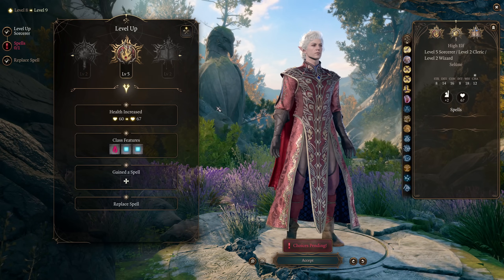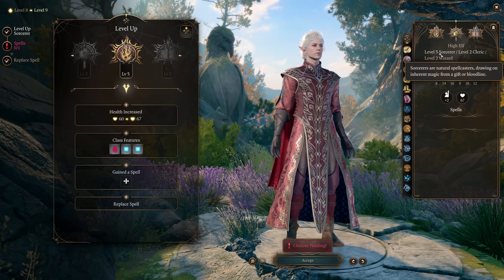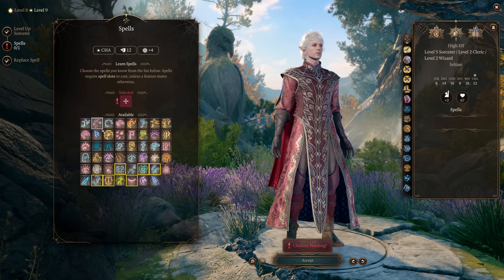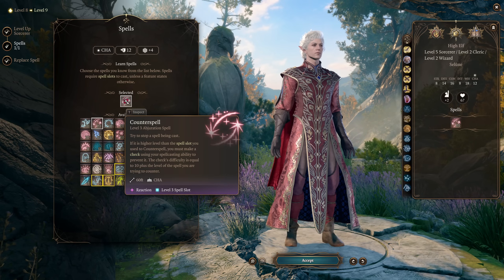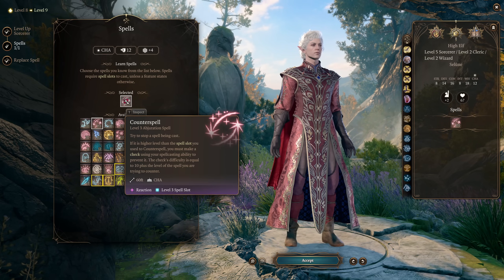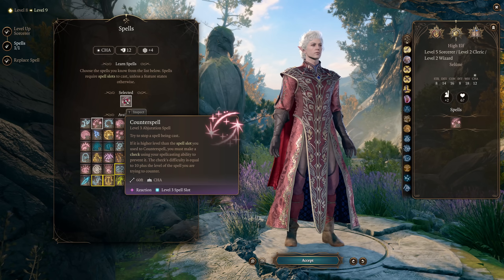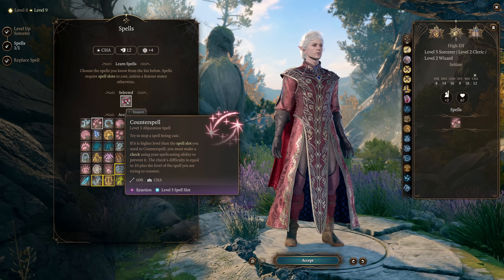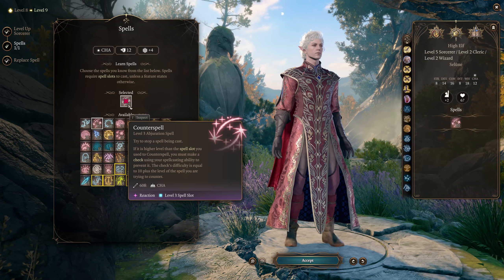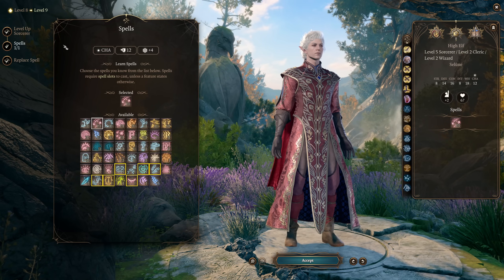At character level 9, we go back into Sorcerer for another sorcery point, but also because Sorcerer level 5 gives us access to a spell we cannot get from a scroll: Counterspell. There are no scrolls of Counterspell in the game, and it's one of the most important defensive reactions. You only have to make an ability check if you use a spell slot lower level than the enemy's spell, so just use the appropriate level spell and you'll counter it 100% of the time.